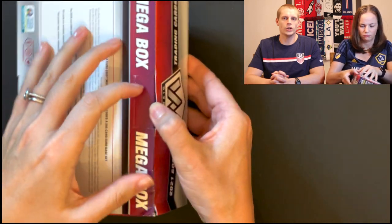This box retails for about $40, so it's a really great deal. There are 10 packs and 8 cards per pack, so a lot more cards than the Blaster Box. The Mega Box has exclusive pink fluorescent cards and also red reactive cards as well. About 25% of the cards are rookie cards.